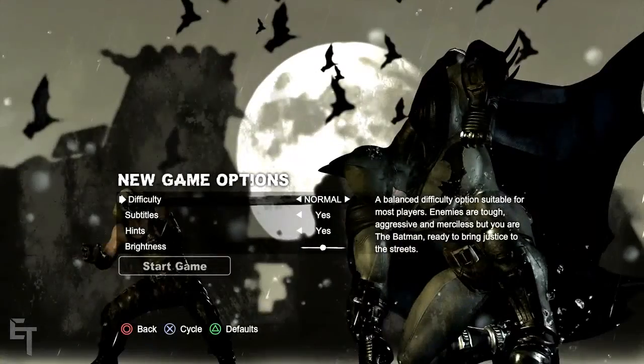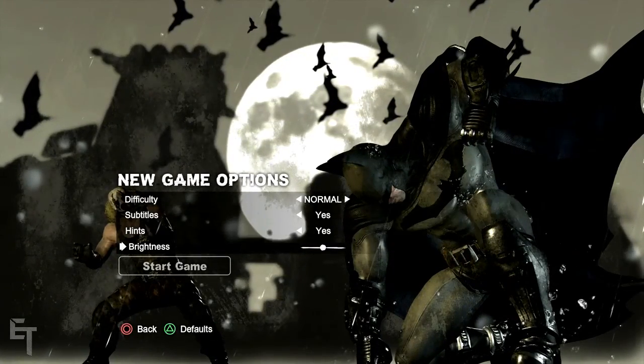Start the main story — normal difficulty, subtitles, hints, brightness — start game.